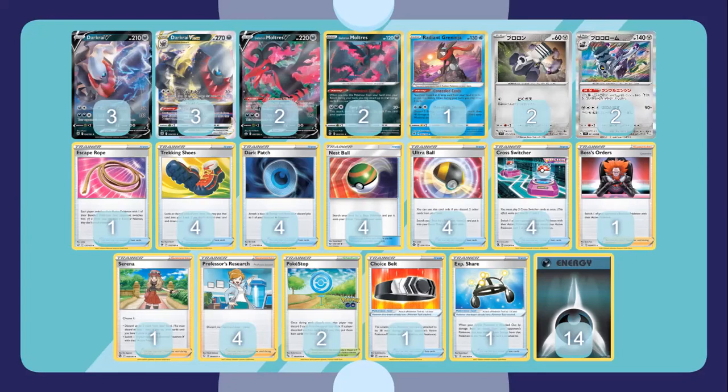We are running one Choice Belt and one Exp Share. From testing, Choice Belt is still really good, especially looking at the meta - Giratina is looking to be the best deck right now, as well as Lugia on the rise. It gives that extra 30 damage. Instead, if you don't get the energy, the Exp Share means if a Pokémon gets knocked out, you can use one of these energies to attach to Moltres, but the Exp Share can reattach to another one of the dark Pokémon on the bench.